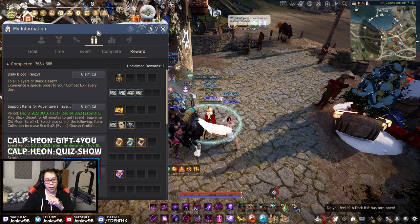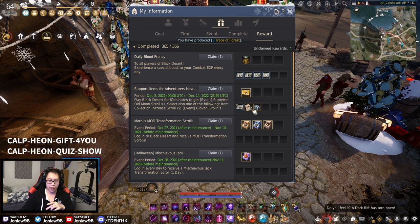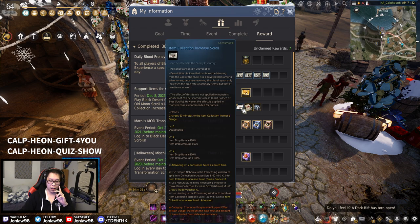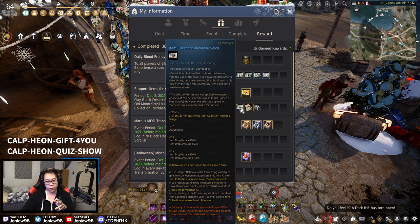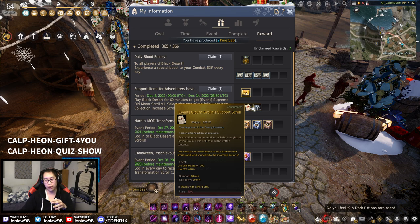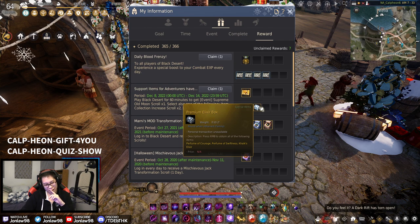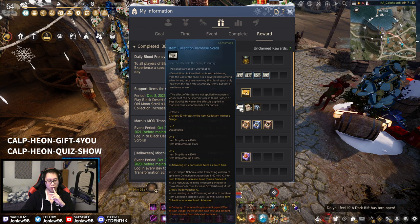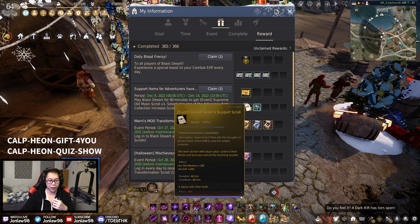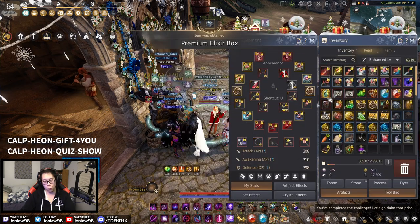Make sure to take these every day — the Old Moon scroll, because it doesn't carry over and they don't stack. If I were to guess, the loot scrolls are the worst ones you can get — not even bad, but worst of the three. The mastery scroll for life skillers? That's huge. And then premium elixir boxes — comparable with a loot scroll, actually a loot scroll might be more, but you have to put in effort. Whereas if you straight up sell the elixir box you get more money directly.